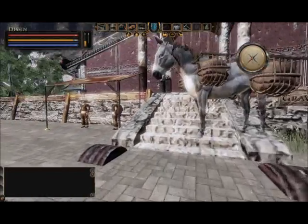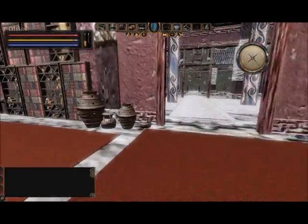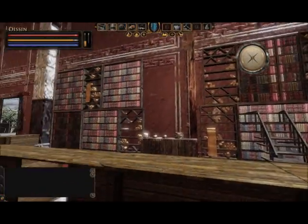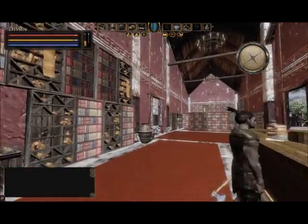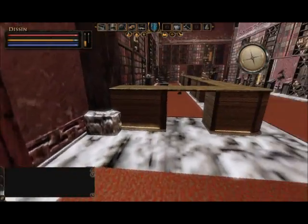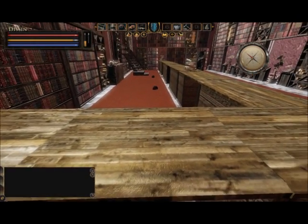Hey, it's Sebastian again. This time I just wanted to address something that sometimes happens at the MK Library. It appears that the librarians have disappeared. Really what it is, is the librarians just loaded in first, then the building. They fell through the floor, and you can see their heads right there.